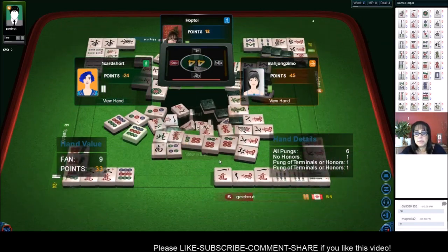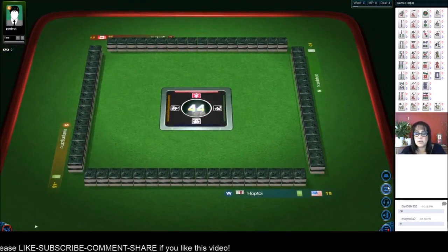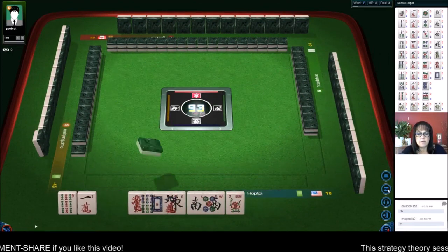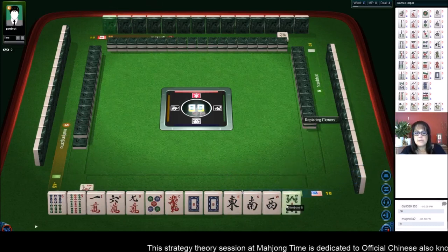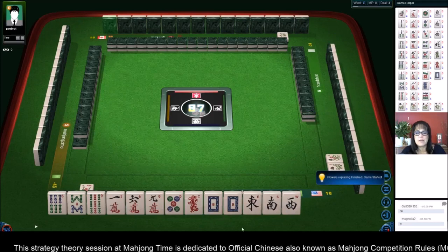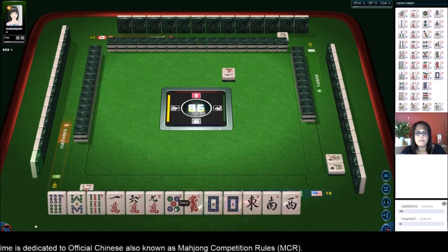We're in second place and we're in the last game, I believe - so we need a really good start. That would have been a really nice hand. Okay let's see - we have mixed suits but we have a pair of dragons. We're in west seat. Three cracks, three bams. I'm thinking outside hand again, and a dragon pung.